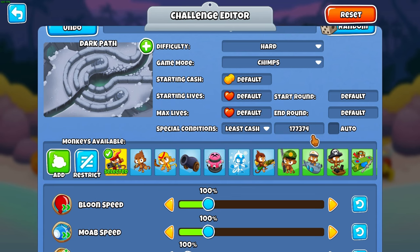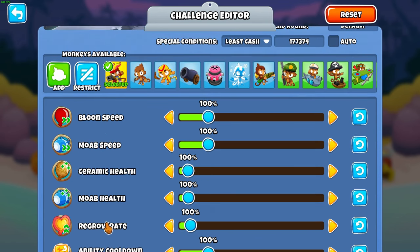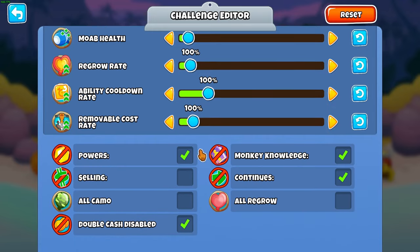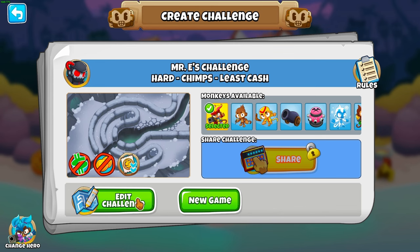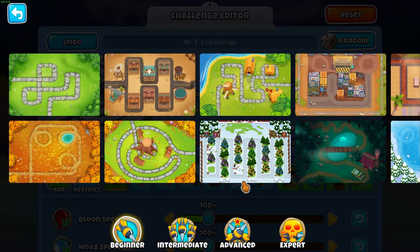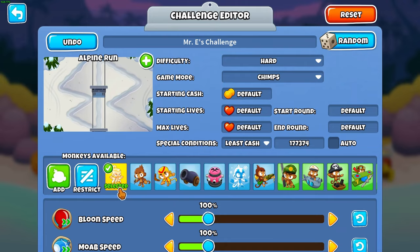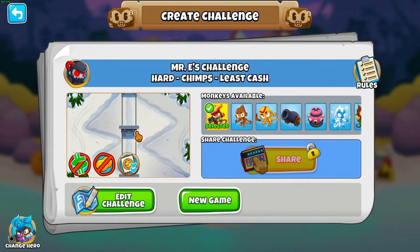I'll link a website in the description that shows information for all Chimps rounds — how much money you make, what bloons come, how long it takes, all that. Once you have your Chimps setup, make sure everything else is standard: Bloon Speed, Moab Speeds, Ceramic Health all at 100%. Make sure selling is off because you can't sell in Chimps. Once your Challenge Editor is set, you only have to do it the first time — after that, if you want to do a Chimps strat on a different map, just change your map. For our purposes we're going with Dark Path and Gwen.